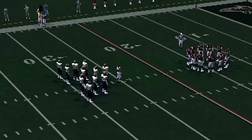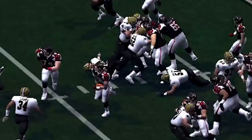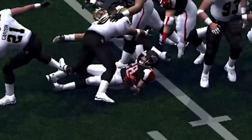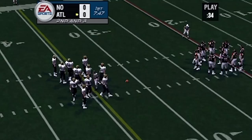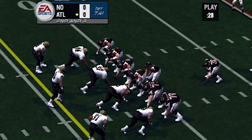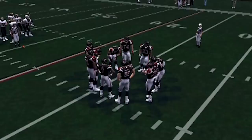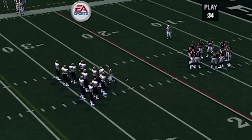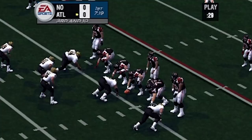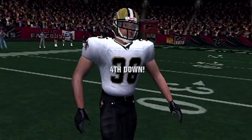This Madden set things forward for what we have now in terms of EA using a slogan to truly sell a new gameplay feature. It had Mike Vick on the cover — the hottest NFL player at the time. The ability to audible without changing formation was genius. In Madden 2001 through 2003 on all-Madden difficulty, the defense always seemed to know what side you were running to. Playmaker Control gave you the ability to audible the other way without tipping your hand.